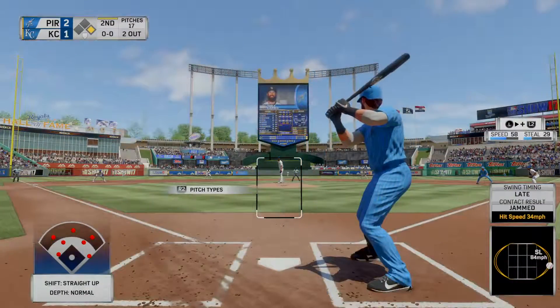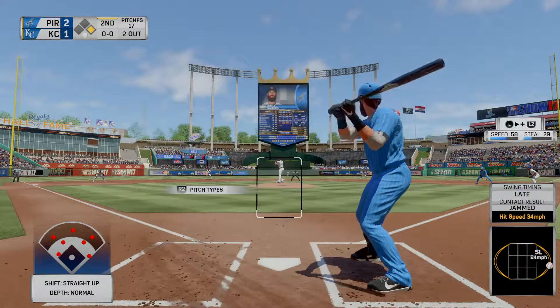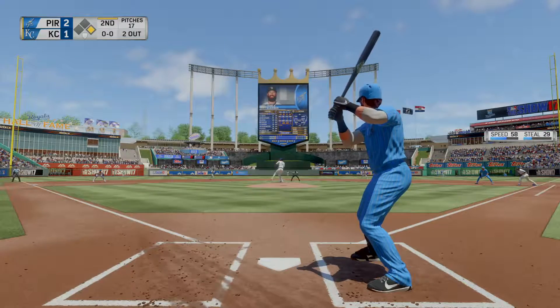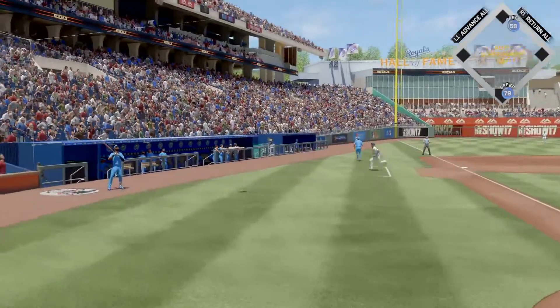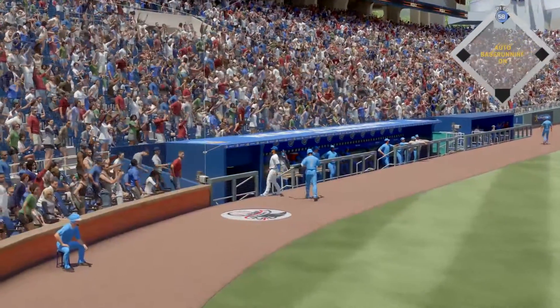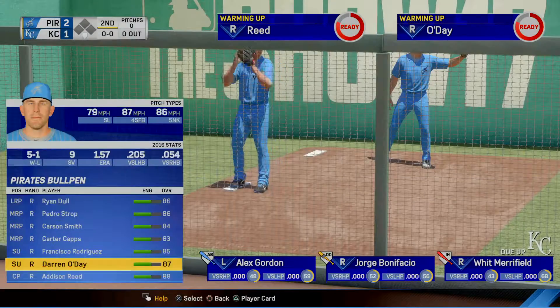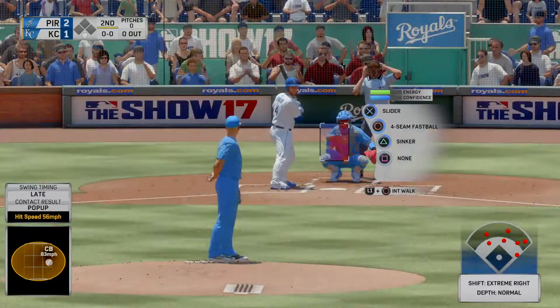Ready for another chance, Charlie Blackman — he reached on a single in his first try. From the stretch, here's the pitch. A ball hit in the air — Cuthbert has room in foul territory, and that ends the inning. So it's no runs on a hit, no errors, and a man left. We'll go to the bottom half of inning number two. Pittsburgh is on top 2-1.